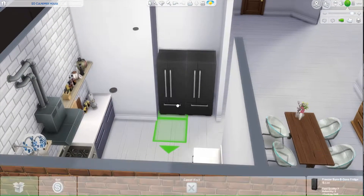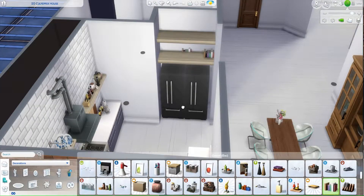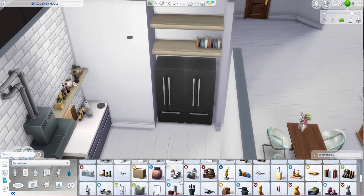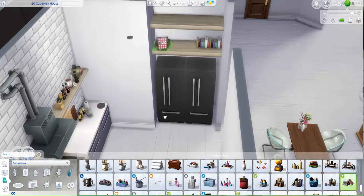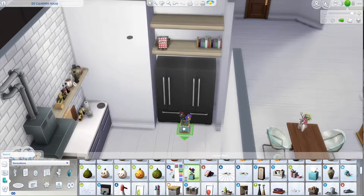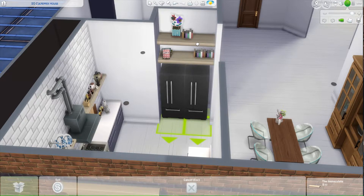So this little nook — I wanted to put the fridges. And again I added some shelving. I just thought that really helped make it look more homey, but at the same time the items aren't really in the way of your gameplay. So they're just up there to look nice. And you've still got everything that you need for a functional kitchen.